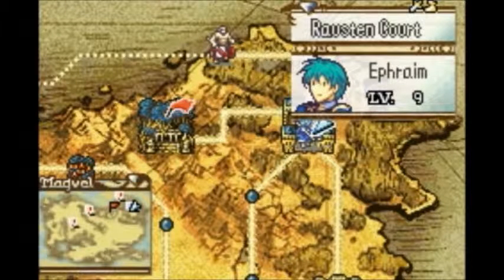Welcome back to Let's Play Fire Emblem Sacred Stones. In the last part, we defended Ralston Court and the Pontifex, got the Sacred Stone of Ralston, along with its Sacred Twin Relics.